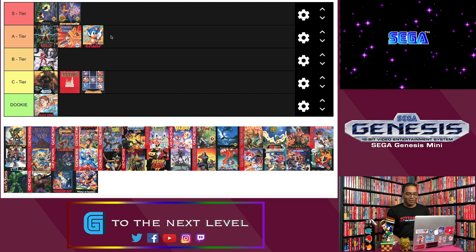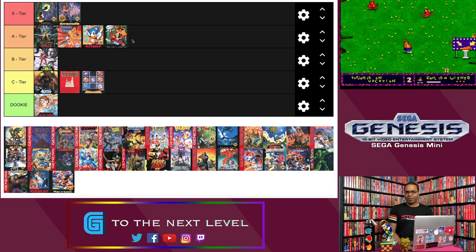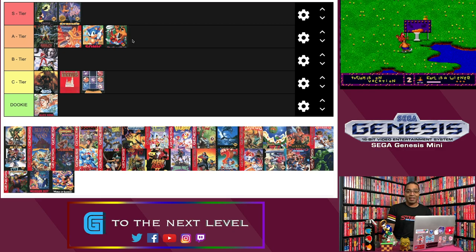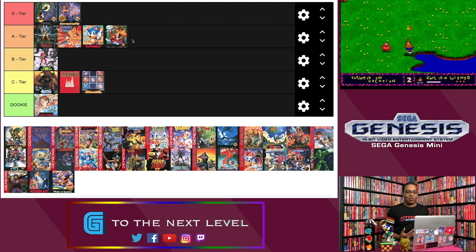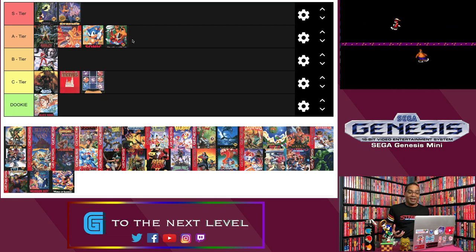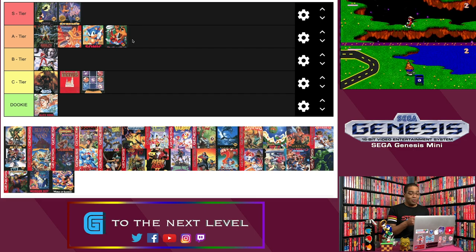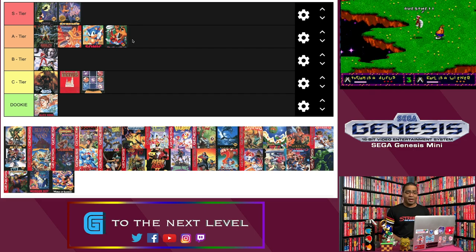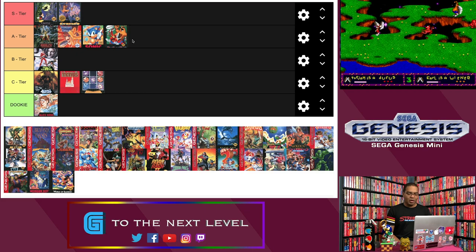Next up, Toe Jam and Earl. Toe Jam and Earl definitely goes into A rank. It's a tough one to explain to someone just jumping into video games, but it's a lot of fun, especially in multiplayer — just strolling around with everybody. The charm and the unique gameplay make up for the times it might seem like a chore trying to find all the spaceship pieces. The personality and the characters alone just make up for everything. A rank. If the sequel were in this, Panic on Funkotron would go into S rank — I love that game.